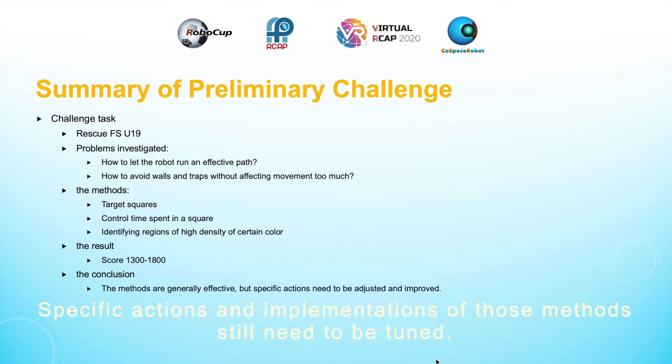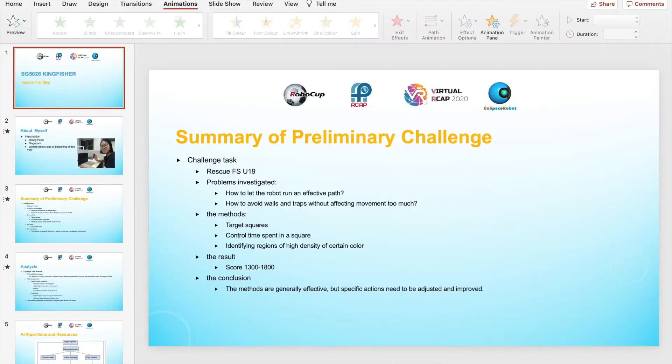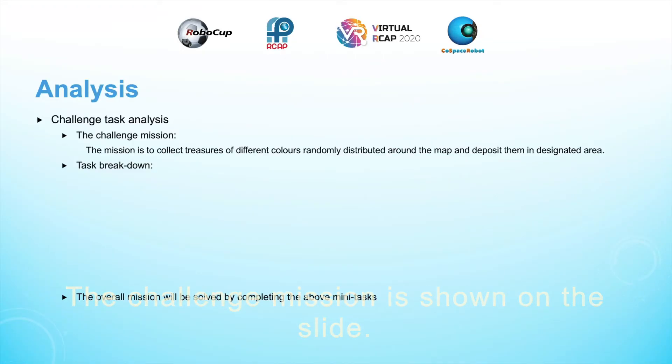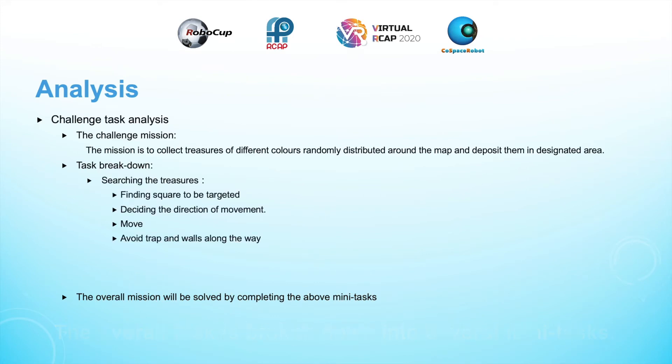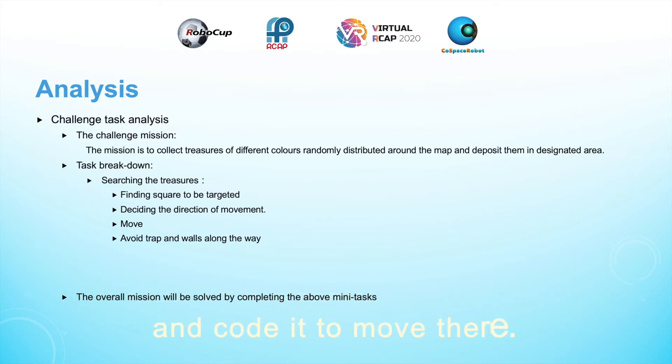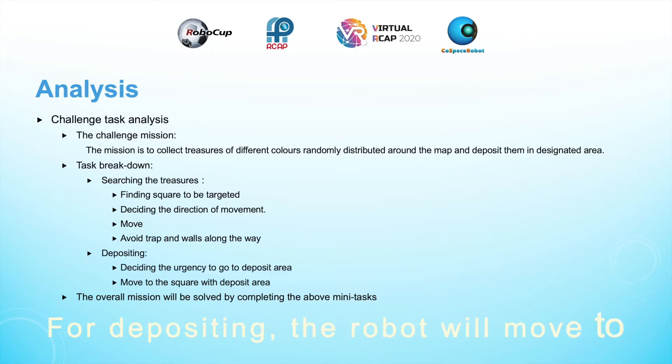Specific actions and implementations of those methods still need to be tuned. The challenge mission is shown on the slide. The overall task is broken down into several mini tasks. The main idea in searching for treasure is to find the robot a target to move to and code it to move there. For depositing, the robot will move to the deposit area if it is fully loaded.